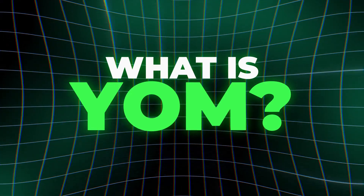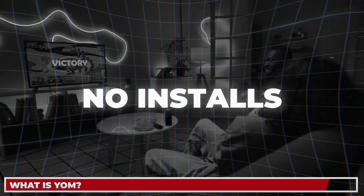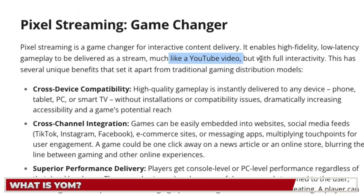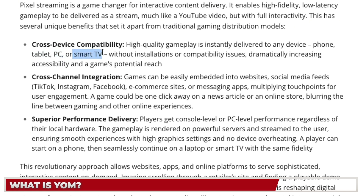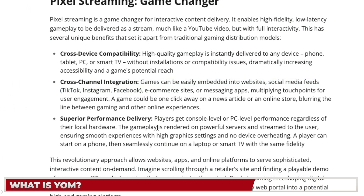YOM is building the world's first fully decentralized cloud gaming network — a system that lets you play high-quality games instantly on any device with no downloads or installs. If you're not familiar with cloud gaming, it essentially runs games on powerful remote hardware and streams that to users. This is also called pixel streaming — it's like a YouTube video but with full interactivity, and you can stream it on your tablet, PC, or even your smart TV.